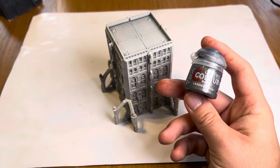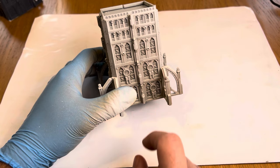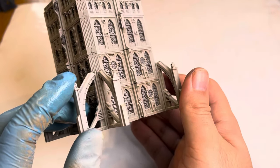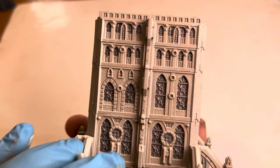After that we're going to get out some Leadbelcher — sorry, showing my age there — and paint all the windows. As you can see, the Leadbelcher gives a bit of a glass-like sheen which at this scale looks really good. It gives an authentic look without going too mental with lots of difficult techniques.